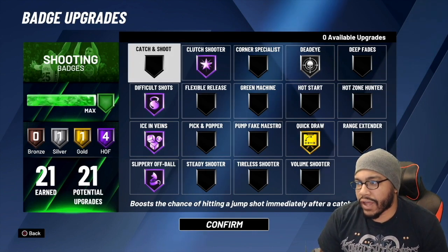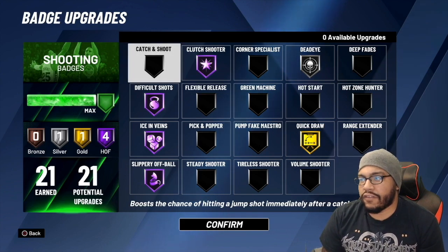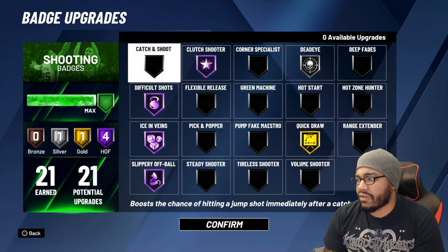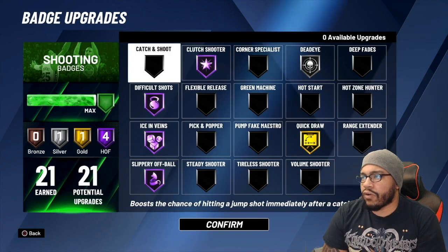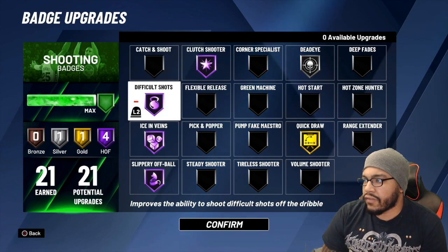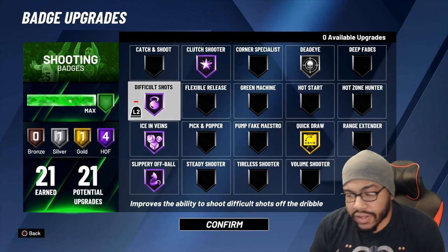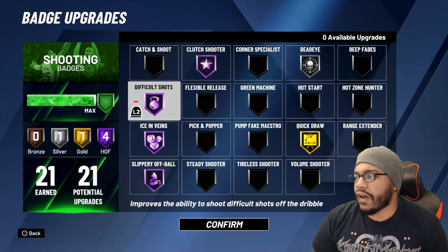I'm doing this so you can see the full effects of just difficult shots by itself — not combined with hot zone hunter, green machine, or corners. None of that is being combined with it, it's just difficult shots itself. And of course quick draw for my jump shot speed.